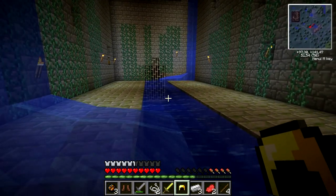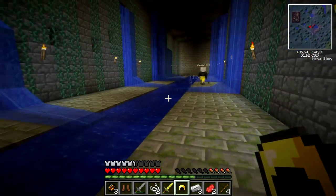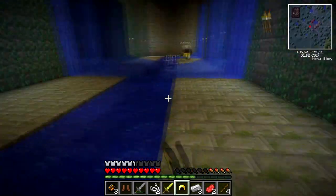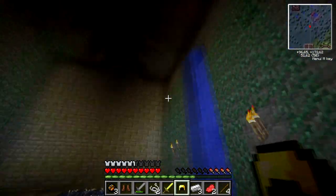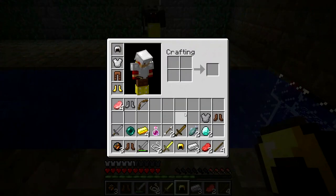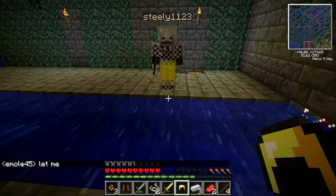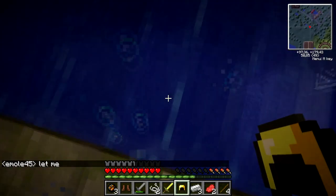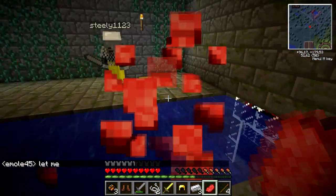Is there any more chests in here? We can't go that way — just over here by the iron bars. Oh, there's a chest over here. Rolled pork chop and arrows. Have you got arrows? Yeah, I got two. Here's 16. Thanks.